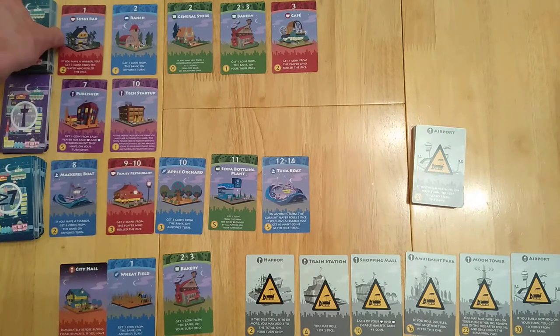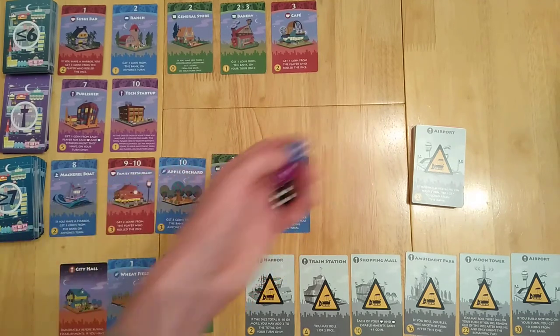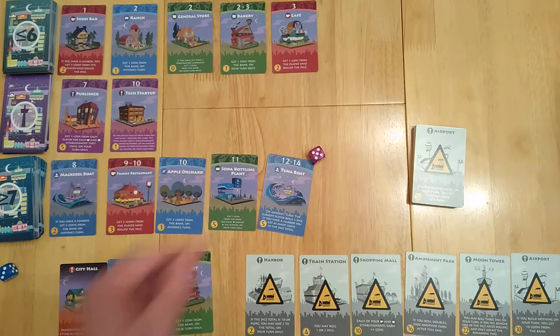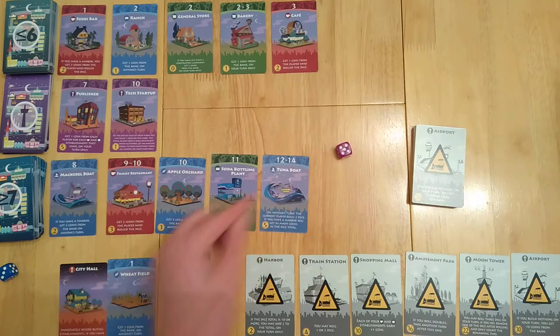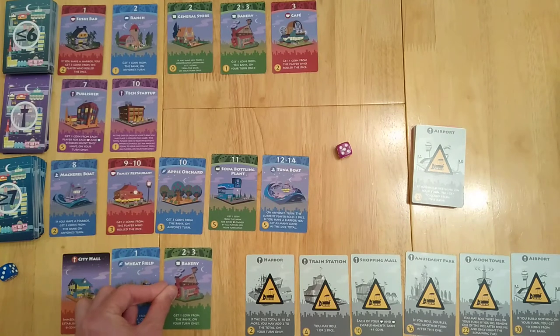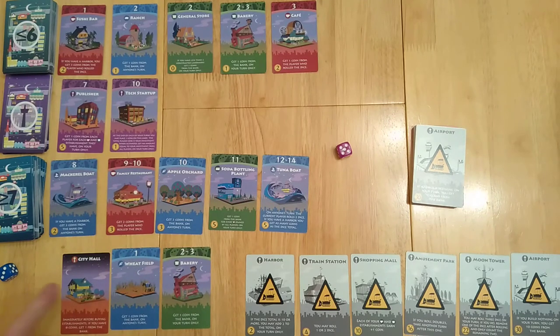I'm now going to roll the die — I'm rolling just one. I have the lavender, the black, and the blue dice. I'm just going to roll the lavender. I have a roll of five. On my turn, all I currently have active is a one, two, and three. So with a five, I've still got my three coins.